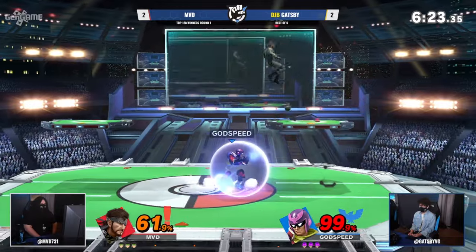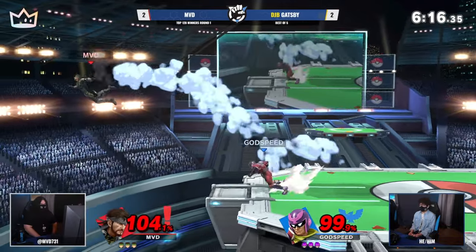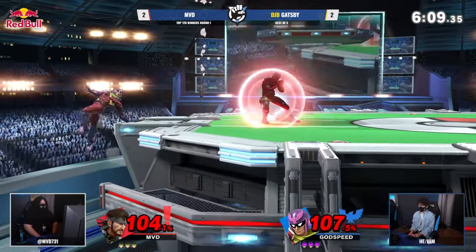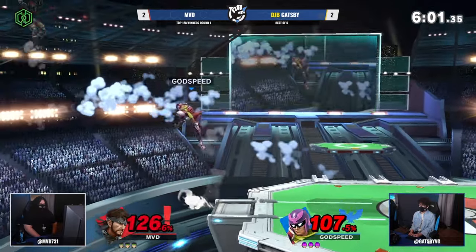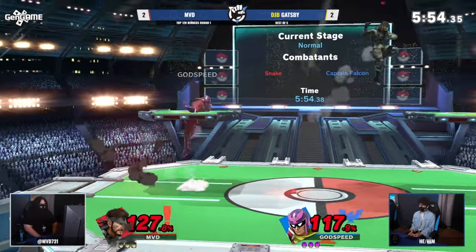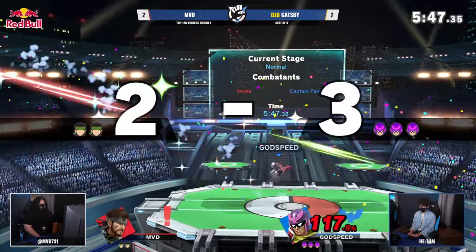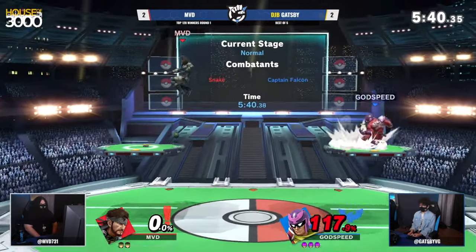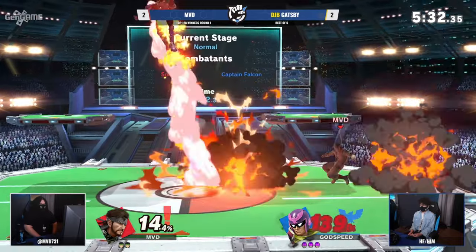Big throw here, almost connecting but not quite. Gatsby finding a Falcon Dive — nice read, nice little reaction. Forward tilt's not bad. Great eject from the Cypher right as soon as possible. Going to Falcon Kick off the stage. Good on MVD to roll behind. Gatsby does have the high ground, but let's see how he finishes it out. MVD's good at hitting these recoveries, but that long-lasting hit of that back air is going to stop the Falcon Dive. C4 down the middle. Did you notice how MVD threw out the up smash and then automatically threw out the up smash again? Gatsby actually waited for that — that adaptation is coming into place. Gatsby going to be able to seal that first stock.